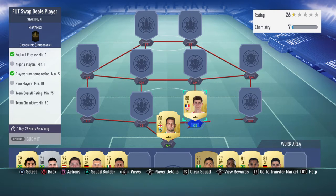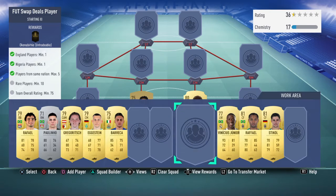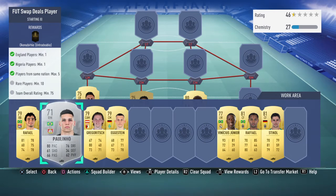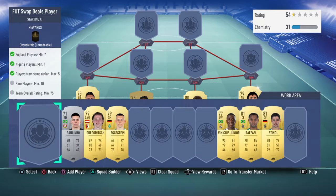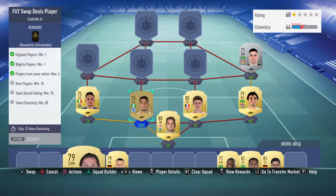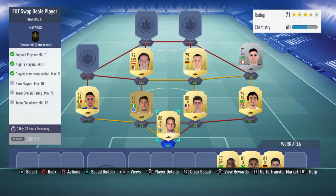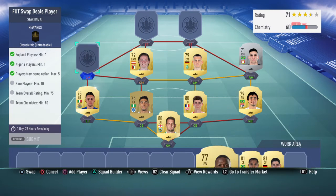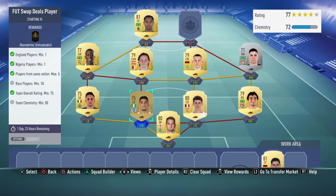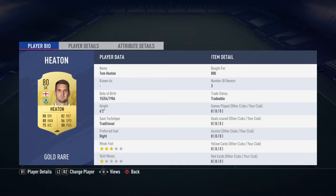Benjamin Pavard, Valcun, then right back Raphael, then right mid Paulinho, then my two central mids, then my left mid Vincent Jr. My second choices are Raphael and Stindl.